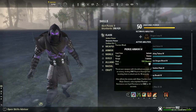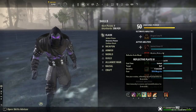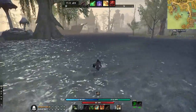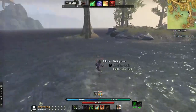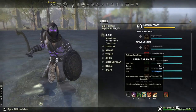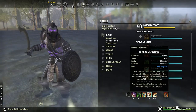Green Dragon Blood is nice to have on your front bar since you're mainly blocking on sword and board. Reflective Plate is super, super nice — I noticed when I didn't have it up I was getting hit by spell projectiles and slowed down, but while I had it up I was free to move. When I didn't have it I was literally walking slowly — such a pain. It's super nice to run on every single stage, every arena, every level.